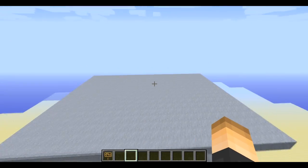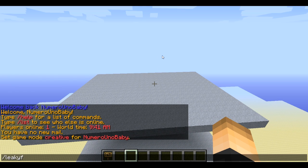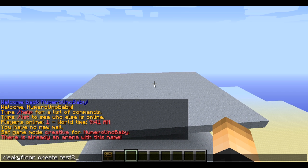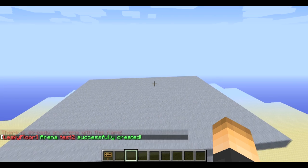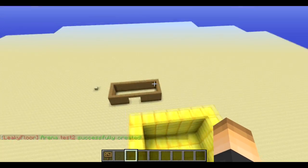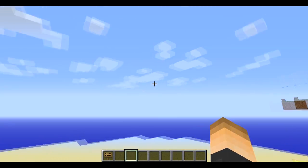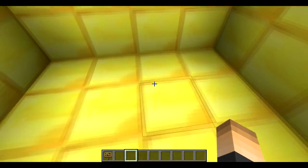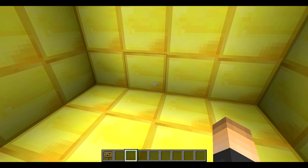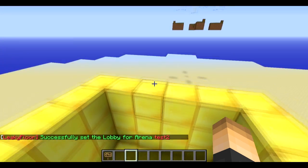Let's go ahead and get started. I just thought I'd explain that so it's easier when the time comes. Let's go ahead and create an arena with slash leaky floor create and then give our arena name. I'm going to call mine test2 because I already have one called test. Now we're going to set our lobby spawn points - we're going to need a waiting lobby. When they click on the join sign, they're going to be sent to this waiting lobby to wait for other players. Just stand here and type slash leaky floor set lobby and then the arena name - I'll call mine test2.